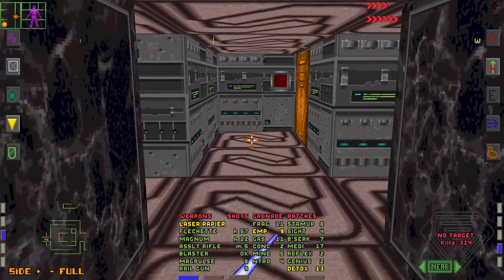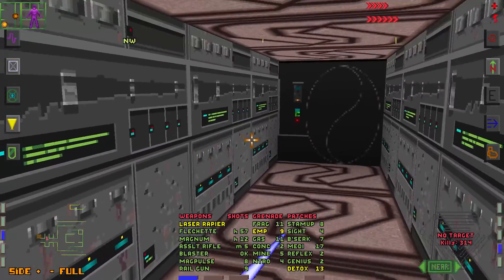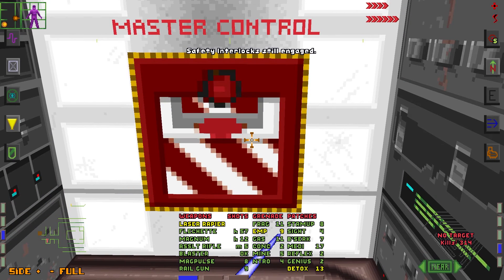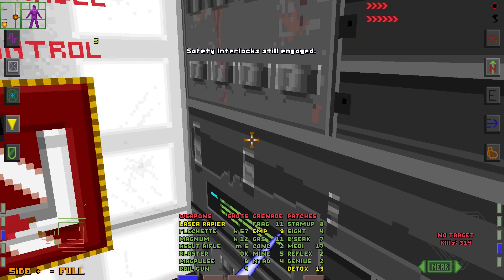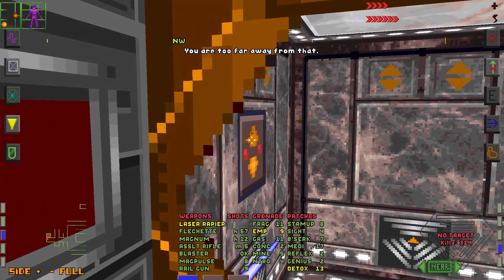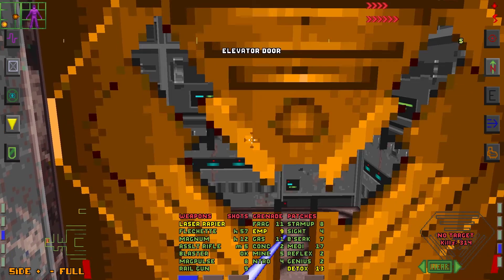All right, let's carefully go in. Jettison Enable Master Control — so this is Gamma Quadrant. Safety interlock still engaged. Not really sure what it means. We have an elevator over here — where does it lead? This is disabled because of a biohazard emergency.